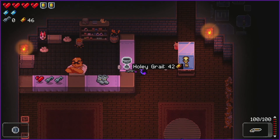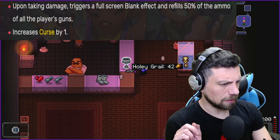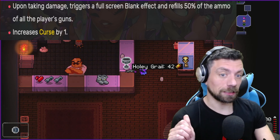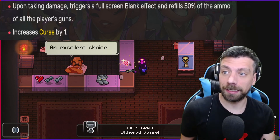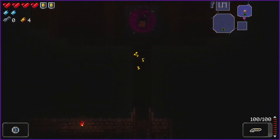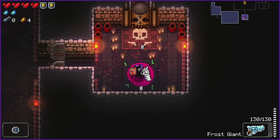Can we buy Holy Grail? Let's check what it does: increases curse by 1, upon taking damage triggers a full-screen blank effect, and refills 50% of the ammo of all player's guns. Yes! I'll buy it. Screw the keys and the Gilded Bullets.